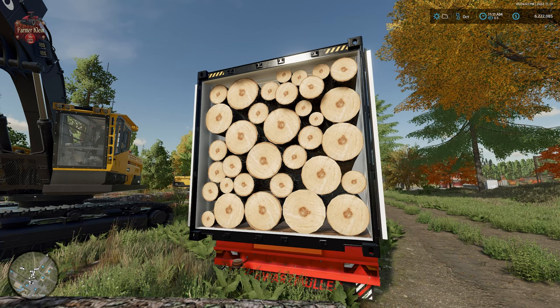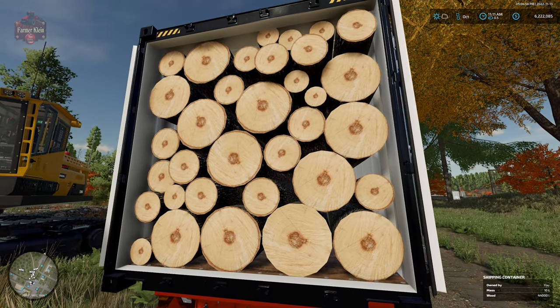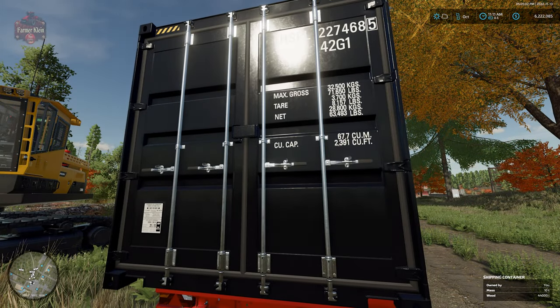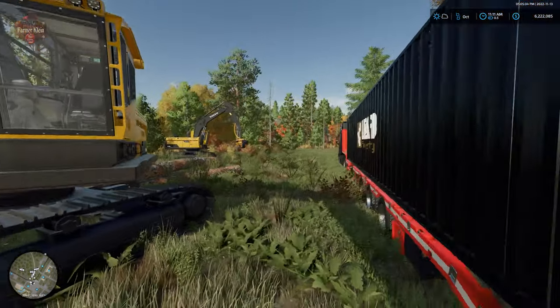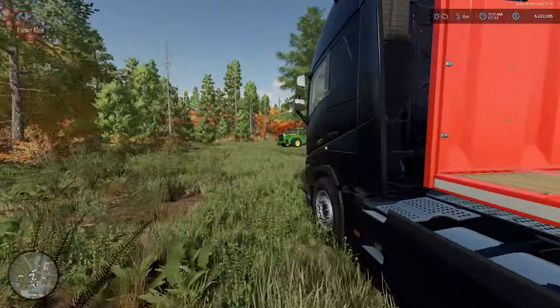A fully loaded 12-meter container is going to hold 44,000 liters of logs. Let's close up those doors, seal up the container, and off we go to the container warehouse.